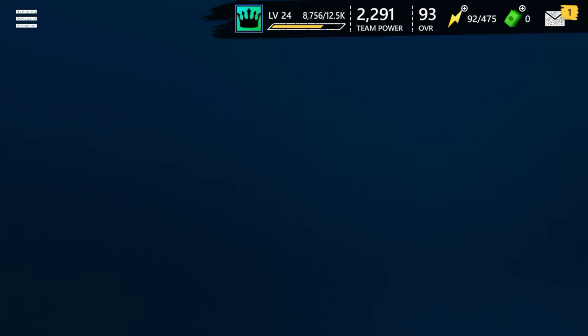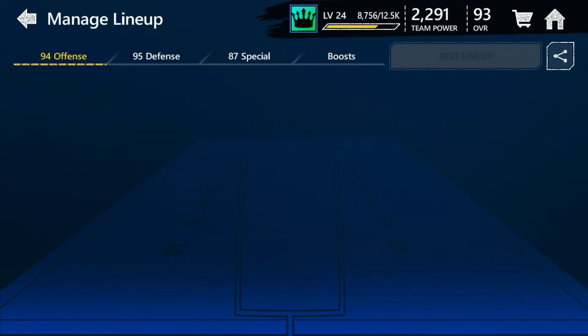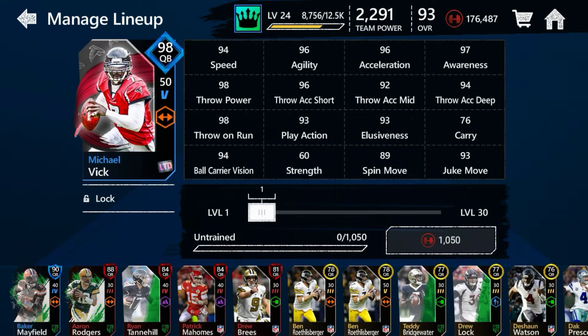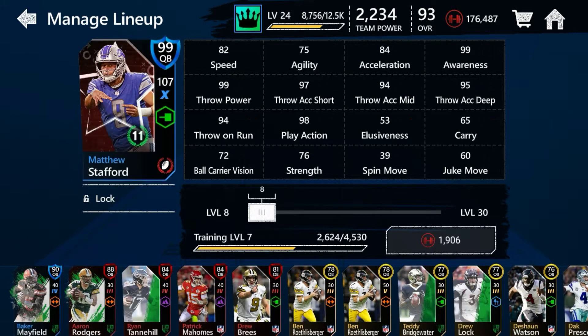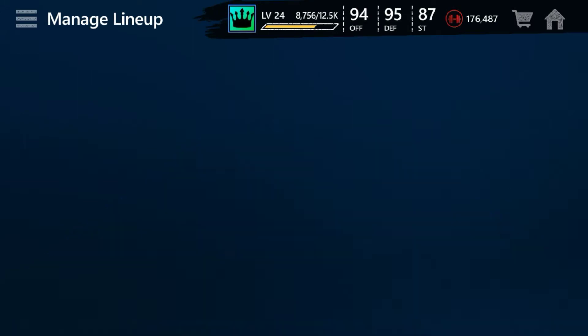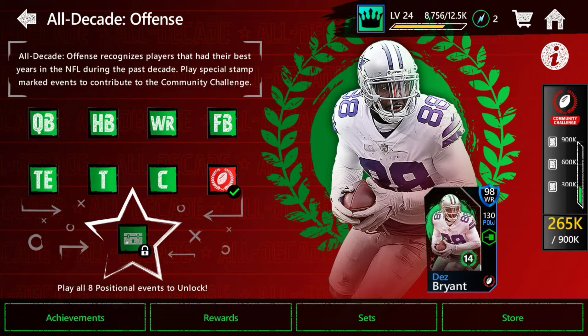I actually did pull a 99 — I'll show you right now. He's in my starting QB spot. I think it was Matthew Stafford. I'm trying to max him out, I need one 96. I also pulled a 98 Michael Vick, which was cool just because of the speed. This guy has got amazing awareness — 99, it's really cool.